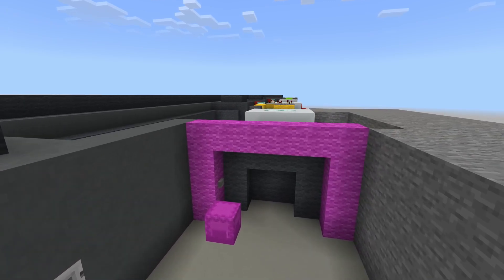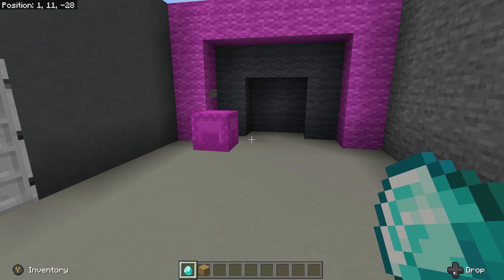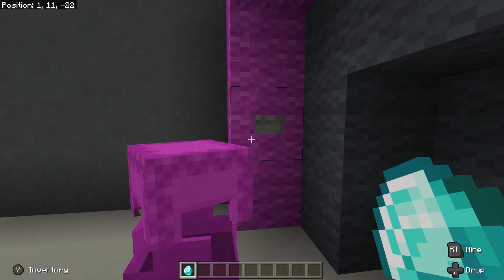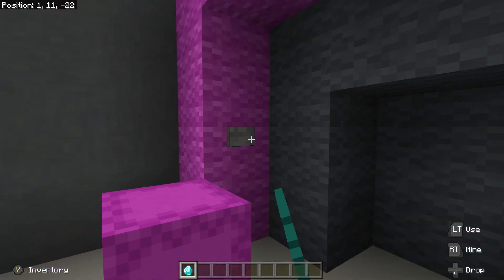This game is built on randomizers, including the front door, which is currently set up to only accept diamonds. If you place any other item in here, it will not open. It will only open if you put a diamond in.